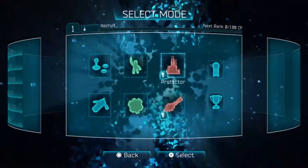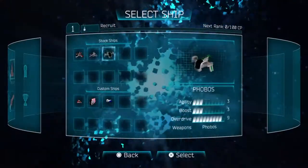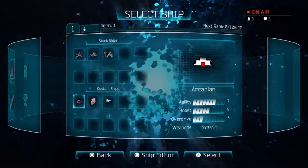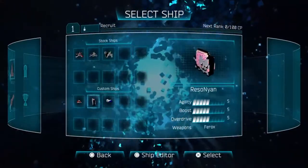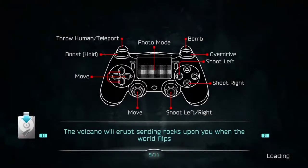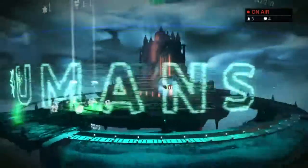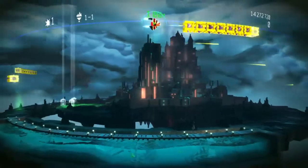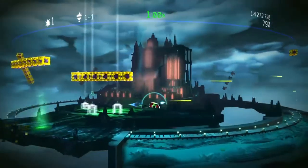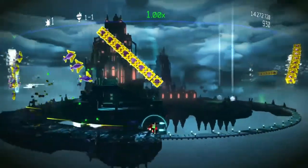We're gonna start off with protector mode — I have no clue what either of these modes are. There's a new options menu for stock ships: Phobos, Ferox, and Nemesis, plus my custom ships — the Arcadian, a downloaded Ion Cat, and the Guardian. We'll go with the Arcadian. Photo mode is mapped to the touch pad. Let's jump right into protector mode gameplay.